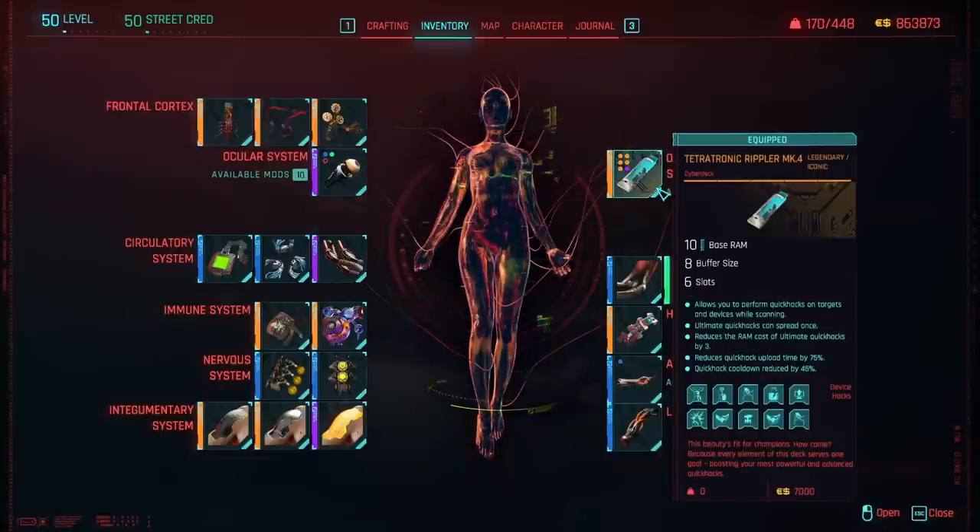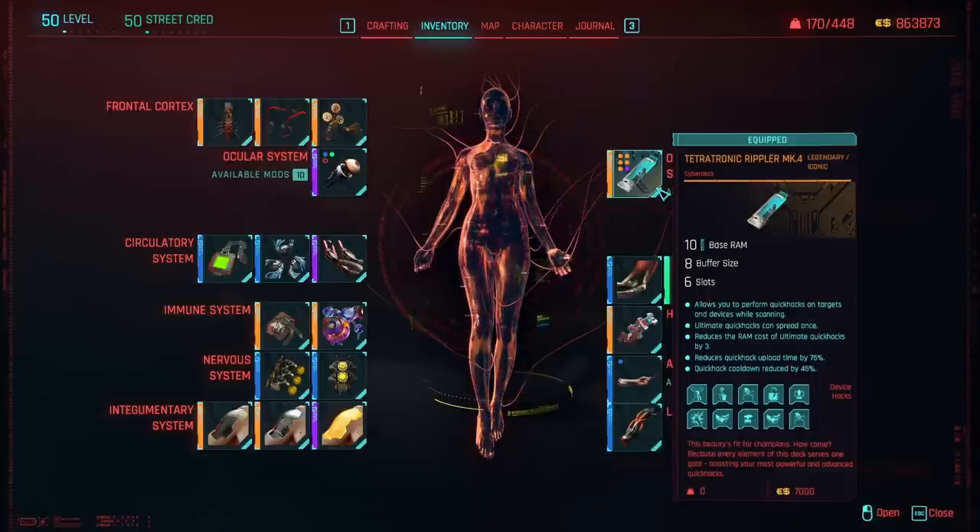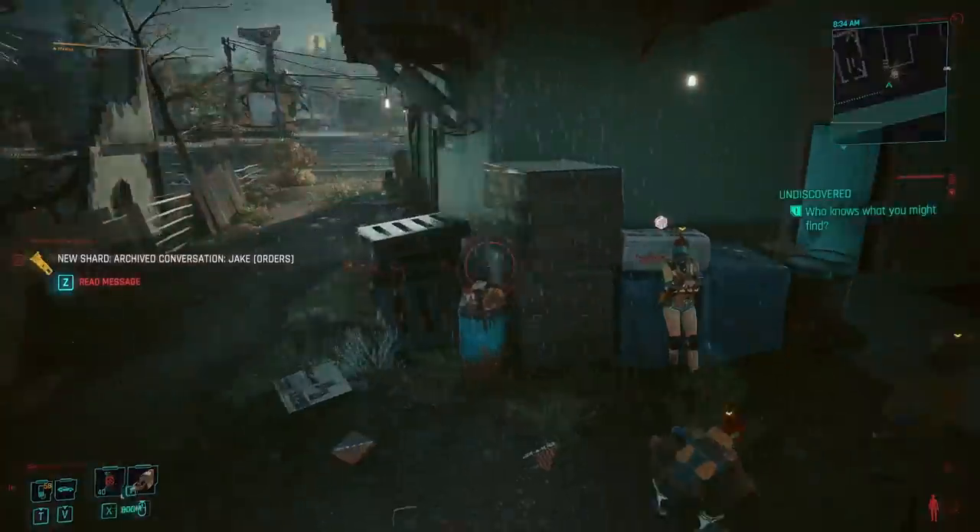The cyberdeck you want is the Tetratronic Rippler MK4. It allows ultimate quick hacks to spread once, reduces the RAM cost of ultimate quick hacks by three, reduces quick hack upload time by 75% — quick hacks upload incredibly fast with this, it's insane — and reduces all quick hack cooldowns by 45%.